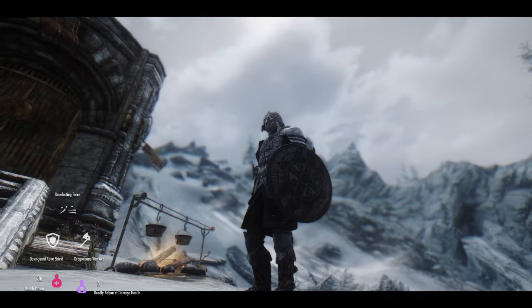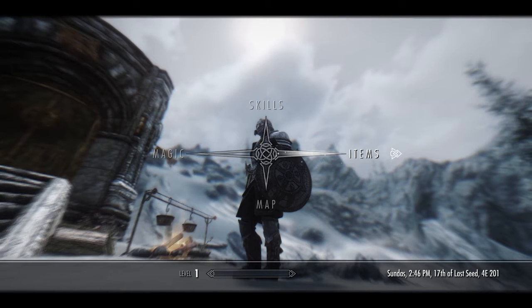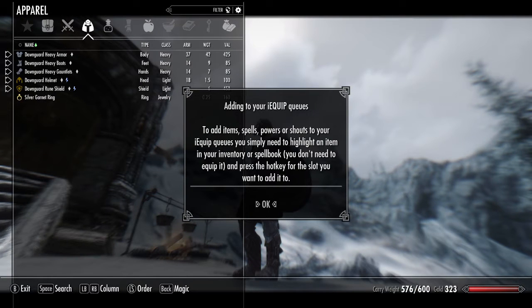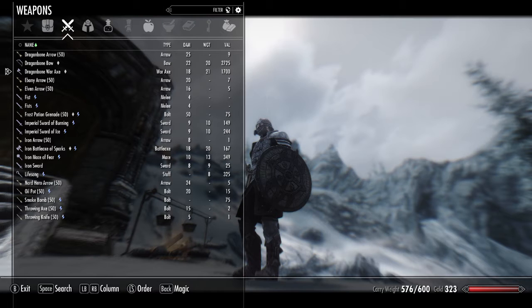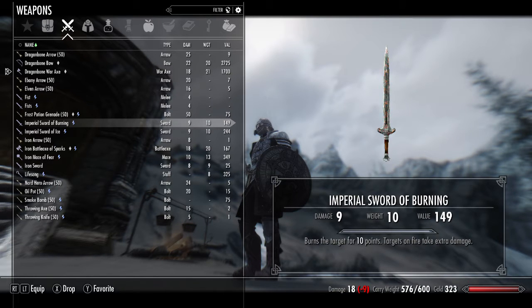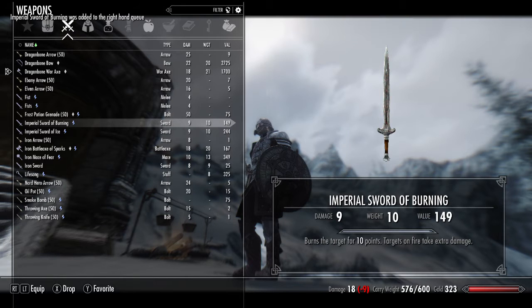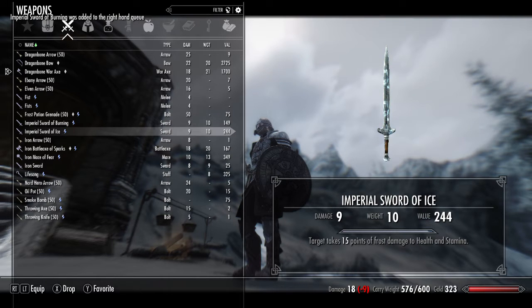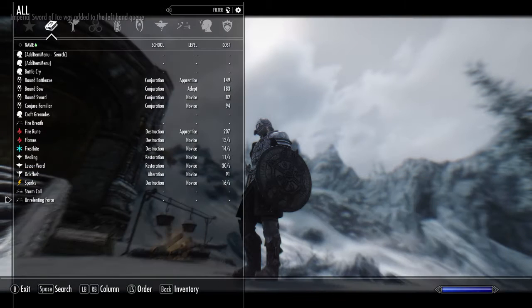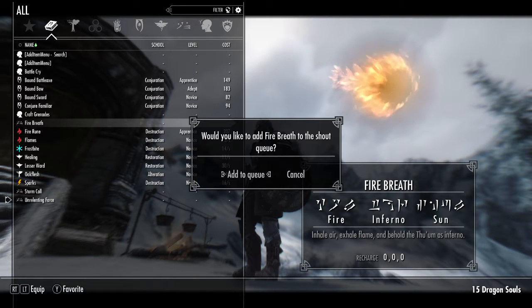So that's currently equipped items automatically added on start. As a quick recap: to add more items to your queues you go into your inventory, highlight the items you want to add, press your relevant cycling hotkey without equipping it, and it will add it to your queue. I'm going to do this with a couple of things for each queue - so this is the left hand, and let's just chuck Fire Breath into our shouts queue.